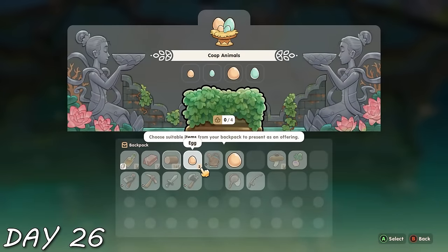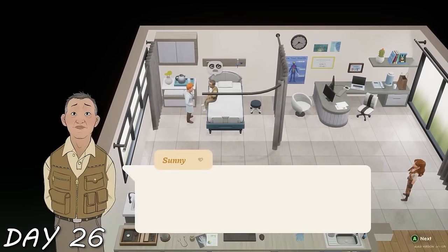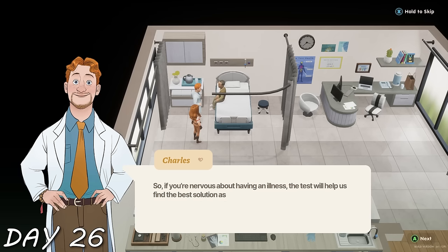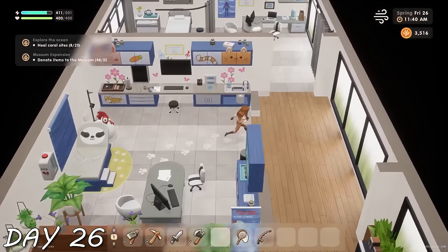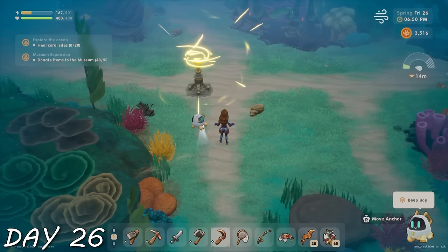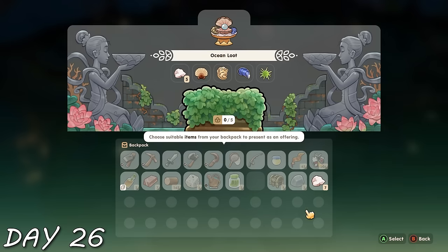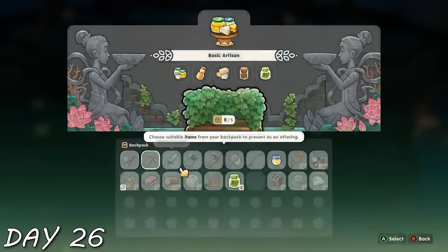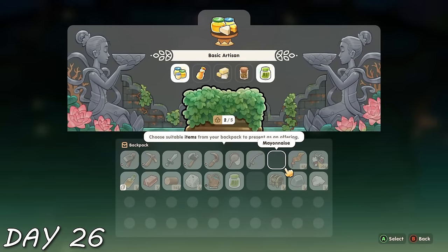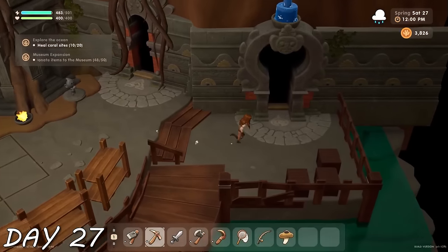Day 26 — I gave the goddess my chickens' firstborns, aka their eggs. I realized I must have been nice to Charles at some point, because I got a cutscene with Sunny being nervous at the doctor — I saw the sloth exam room chair, which was super cute. I gave Mark too much love and attention this week, so I went diving. I ended up getting more stuff for the goddess, which worked out, and got merit points and a heart with Charles.